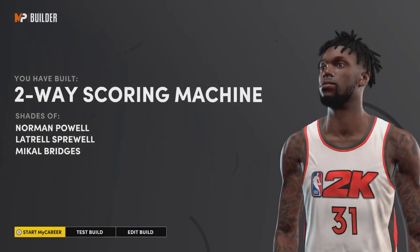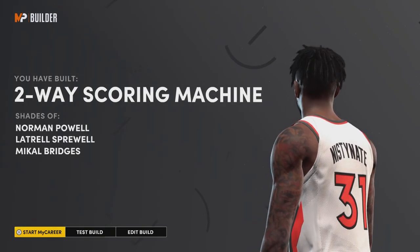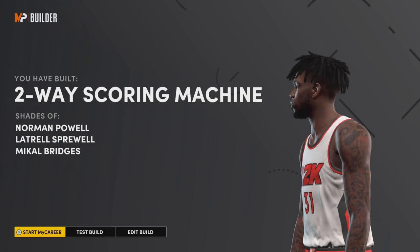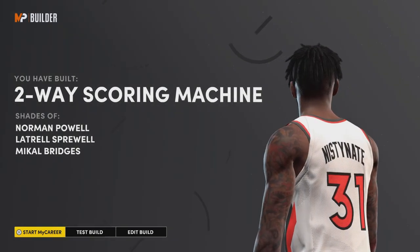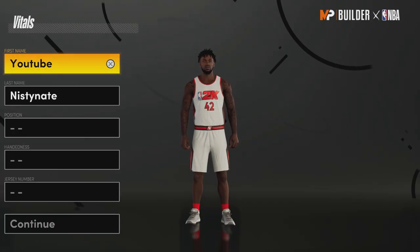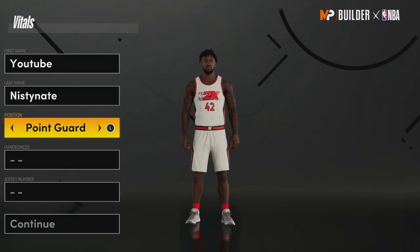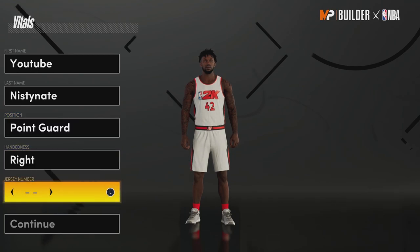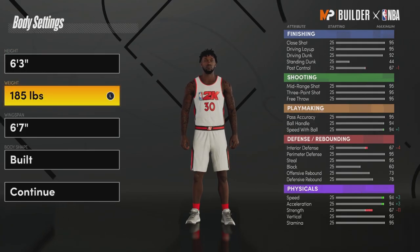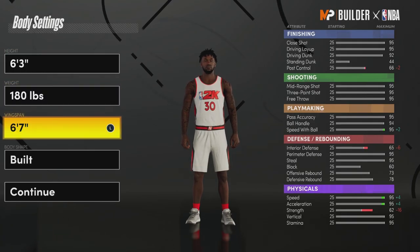We made a two-way scoring machine — this build is valid, I am telling y'all, I do not cap. Make sure at the end of this video you let me know which build is the best and which build you're about to make. Let's get on to the second build — you're gonna want to be a point guard, it doesn't matter if you're right or left.